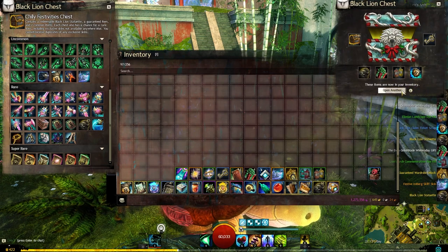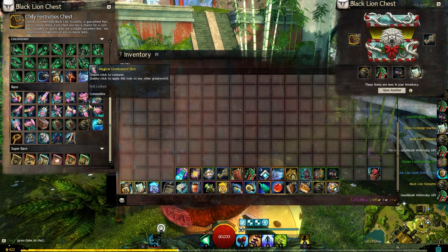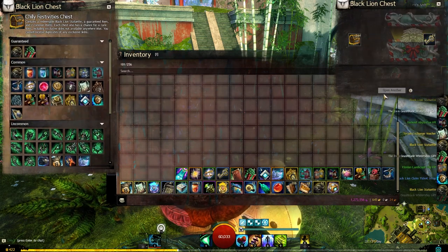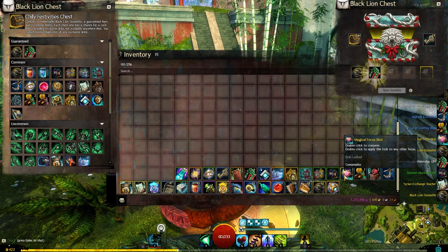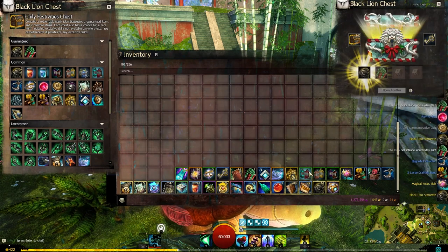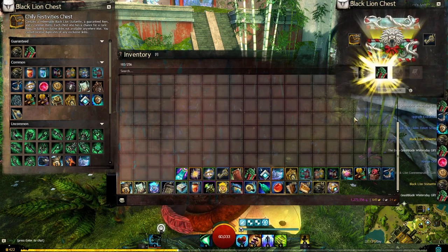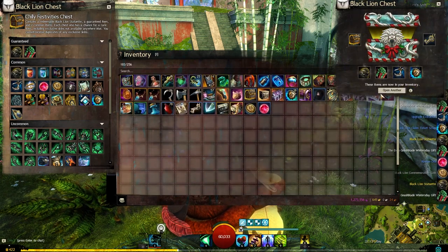There is an Elonian landscape die kit, the darkest abyss die kit — very nice indeed. And there we have a magical focus skin. Getting really good luck this time; six keys in and we have two rare drops already, and two bonus drops as well. Very nice indeed. There's a commemorative coin there too.